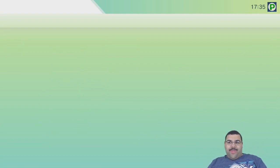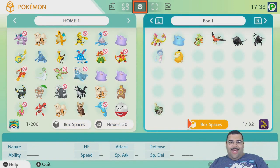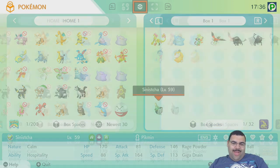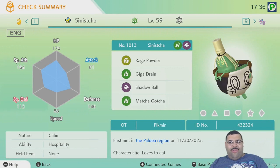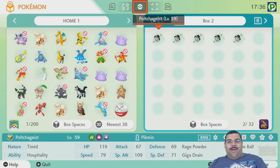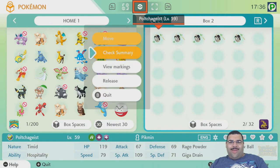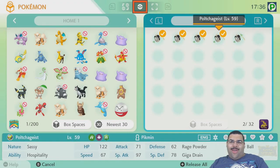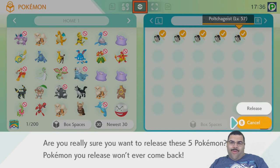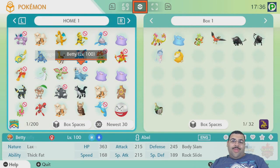I'm only doing this video now because I have not put in the Masterpiece Sinistea yet, so I'm going to put that in right now. By the way, this shows how many Polteageist I've caught - I have like the Artist Form Polteageist in six goes.